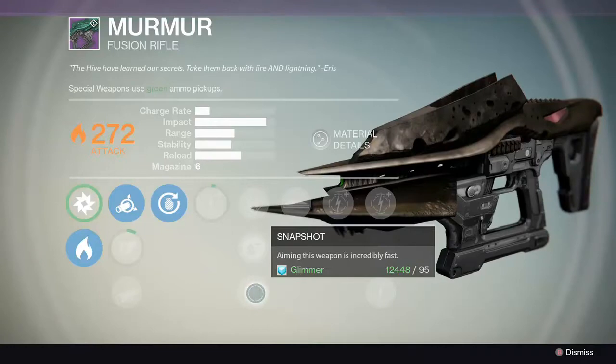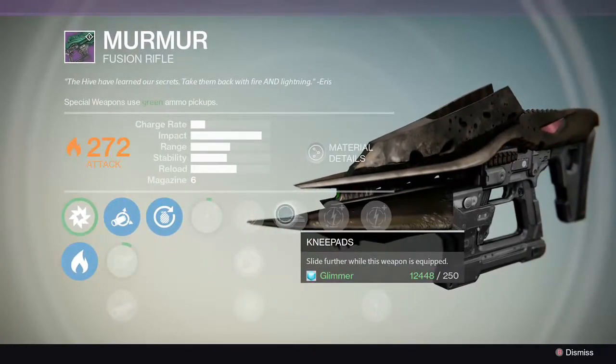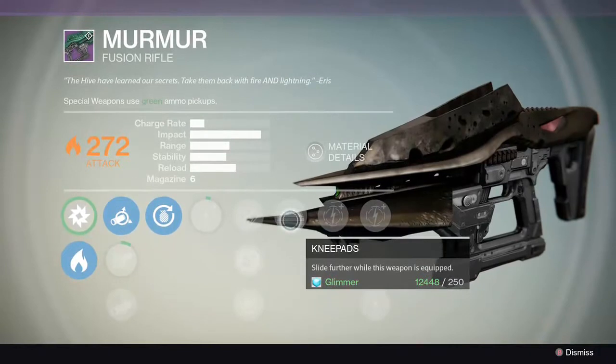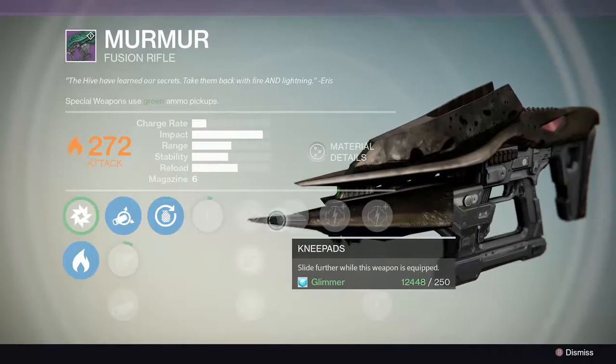Then Snapshot — aiming this weapon is incredibly fast. Knee Pads — slide further while this weapon is equipped. For all you shotgunners that like to slide around, here you go. Use this instead. Slide around with them knee pads on.